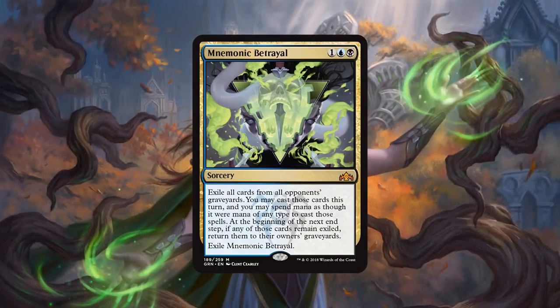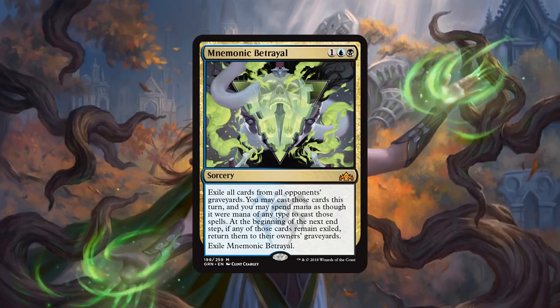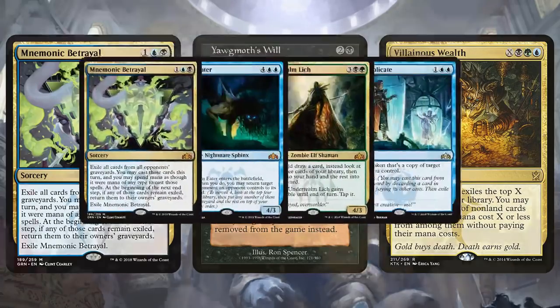Next on our list, we have our one mythic for the day: Mnemonic Betrayal. This card is crazy — for 3 mana, you exile all cards from all opponents' graveyards, you can cast those cards this turn, spending mana as though it were mana of any color. At the beginning of the next end step, any cards still in exile go back to your opponents' graveyards, and then you exile Mnemonic Betrayal. This is kind of a reverse version of Yawgmoth's Will combined with Villainous Wealth. I expect this will be extremely popular for casual play.